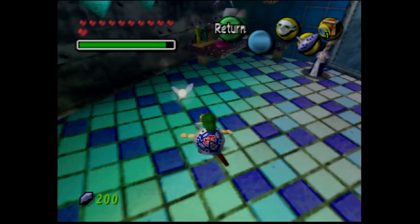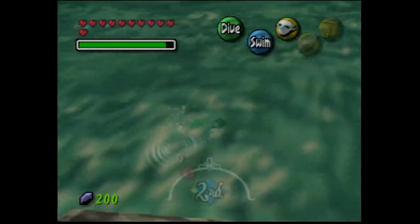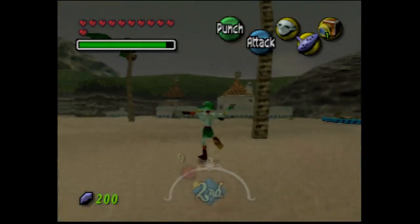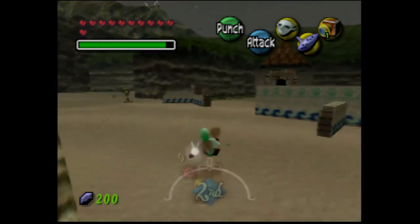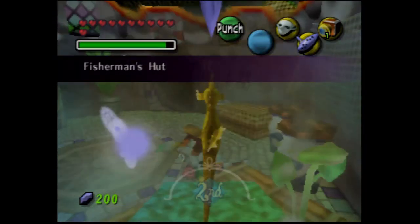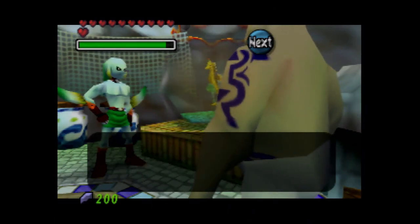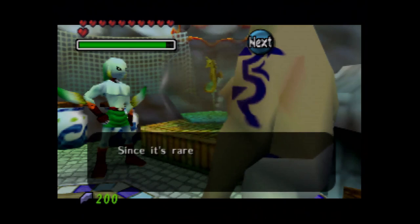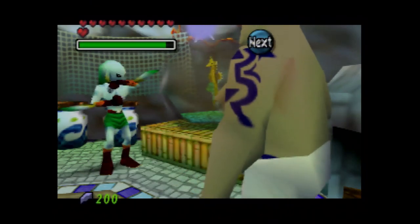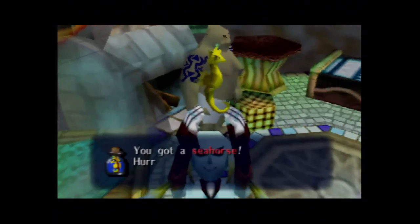We're gonna get out the Zora mask and get the pictograph box. Remember that pictograph of the female pirates? Yeah, this is basically essential. We speak to the seahorse. He says: 'Help me! Please take advantage of the waters of your pinnacle rock! Are you interested in that fish? It's called the seahorse — a rare fish swimming just off of Pinnacle Rock. I was thinking of selling it at the town carnival. If you want, I'll give it to you on one condition — do you have a pictograph of the female pirates?' Yes we do. So he gives us the seahorse.